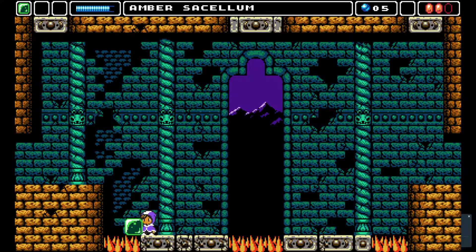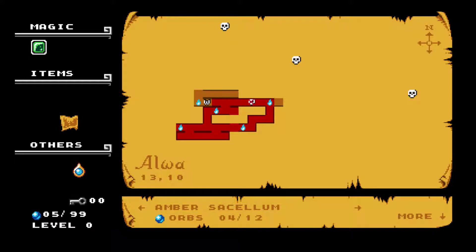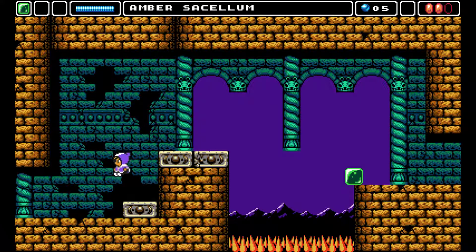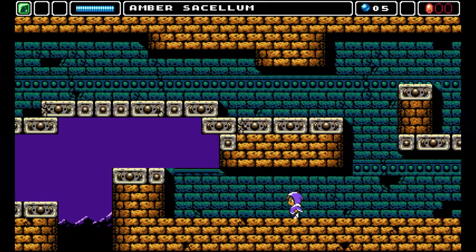Can we leave without dying? There we go — we're back here, nice. We have to explore down there. We got something cool — I have no idea what it does, but we got it. We should have used a block here. Don't die now. I wonder if we have to fight the boss again if we die.